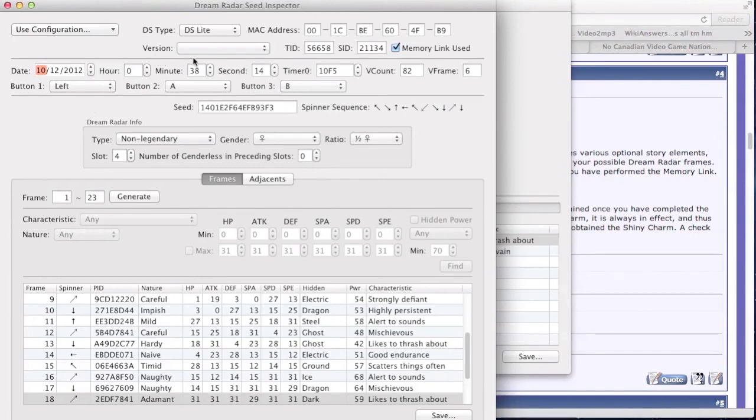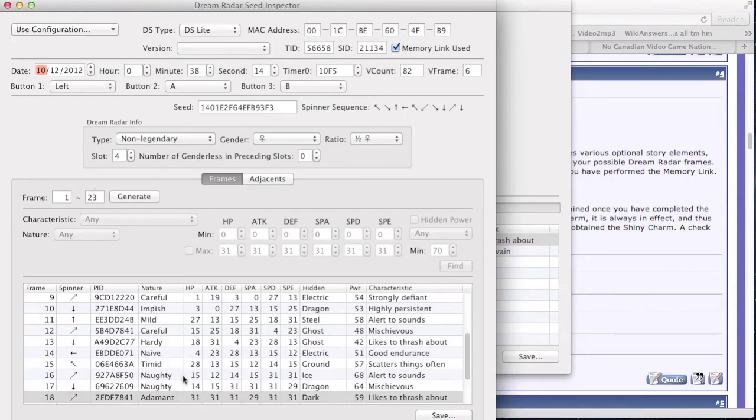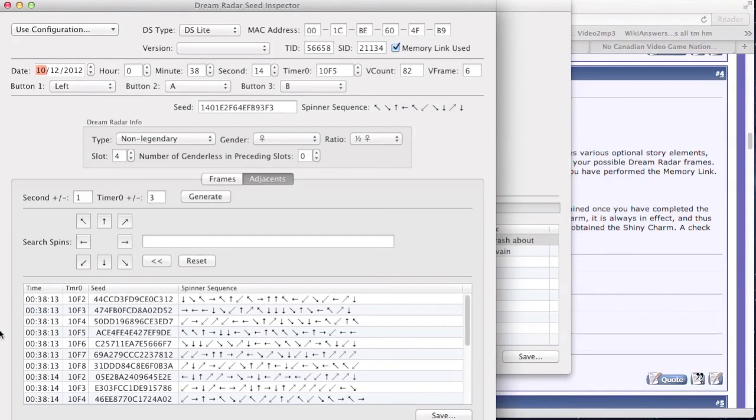Double click on the seed you want. My configuration is set for White 2 English — make sure your parameters are right, and if you have done Memory Link, make sure to do that. Timer 0s — leave the range at 3; most likely you'll hit those, or expand as needed. Hit Generate.